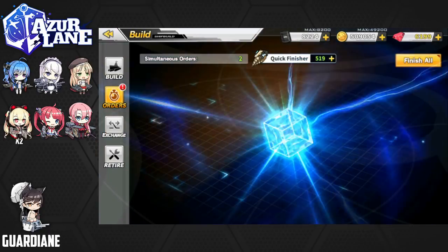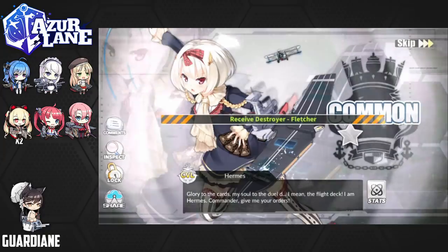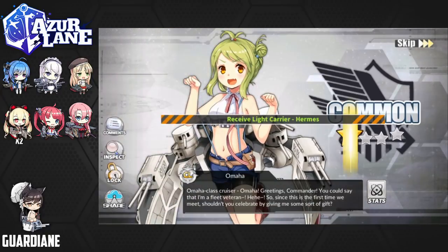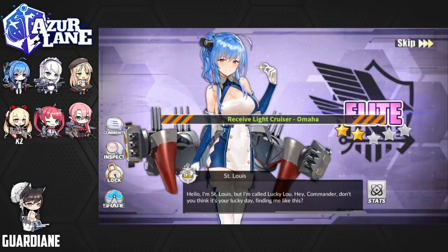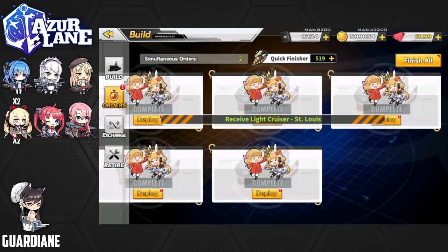Closing in on the home stretch of the Winter's Crown event, we've got a last lineup of light constructions. We're going to finish all and then do three more for today's mission. We're going to get a Fletcher, Hermes, Omaha — oh nice! We've got another St. Louis! Oh, lucky, lucky Lou — that is amazing. That's perfect. We've been hunting her for so long. Just like a gacha game, as soon as you get the thing you're hunting, all of a sudden you get her en masse. Same thing happened with Belfast. Keep the St. Louis's coming — I'm going to be using her for limit-breaking purposes.